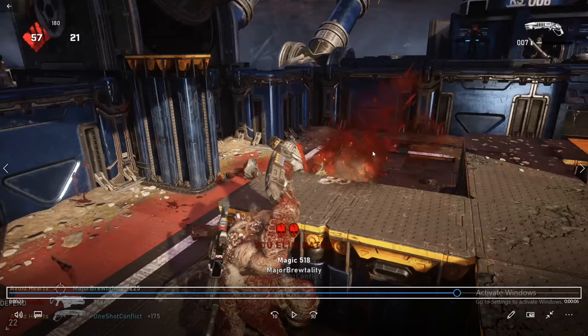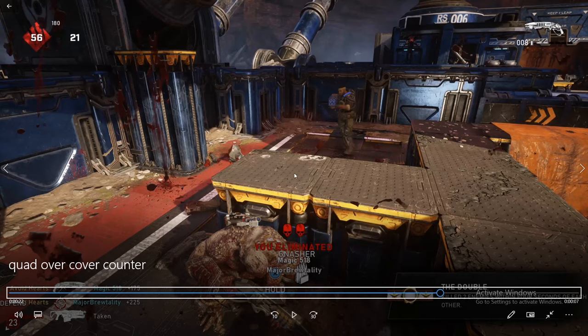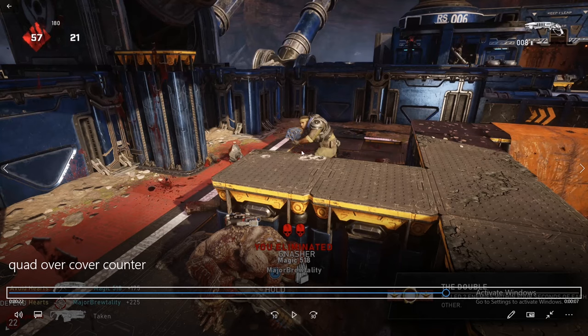Now another key thing to notice: this last opponent obviously saw 2 teammates die to this move and you would think he'd be smarter, but he's probably a newer Gears of War player — he just doesn't know what's optimal. In Gears 5 there are a couple of mix-ups for this. A good player won't hit that cover at all — they'll dash, cut off mid, go wide on you. Or a good player might dart toward the cover and then pull away, making you miss your shot, and then go for the kill while you're cocking your shotgun.